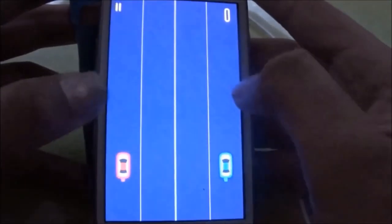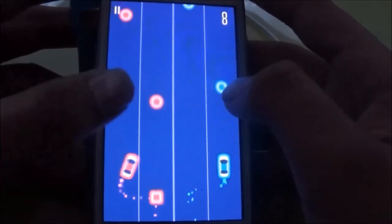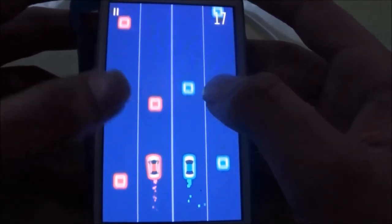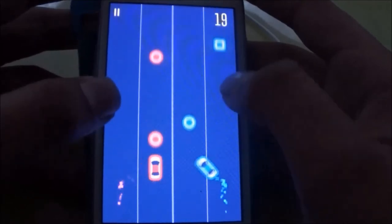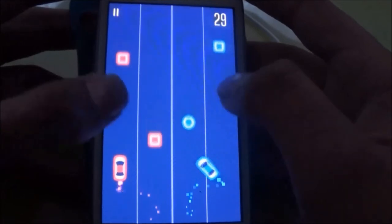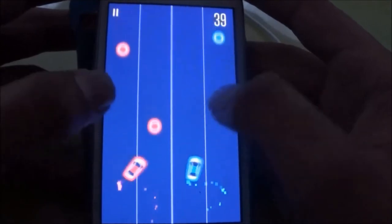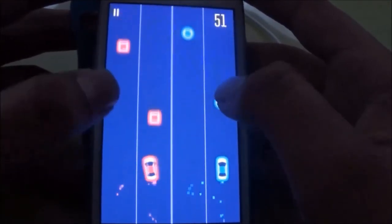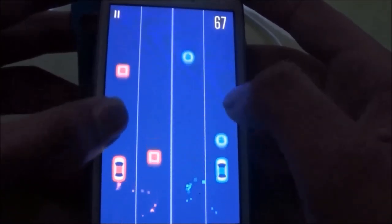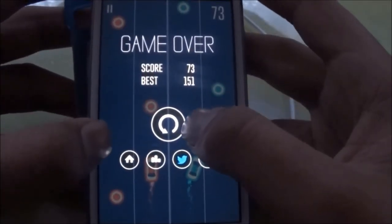Okay, so it's time for our next game and it's my favourite — it's called 2 Cars, and as you can understand from the name, it has 2 cars in it. The objective is very simple: you just have to collect those circles and avoid those squares. It's really really hard, and it's 100 times harder as I'm playing with the camera. My score is 73 and my best is 151.